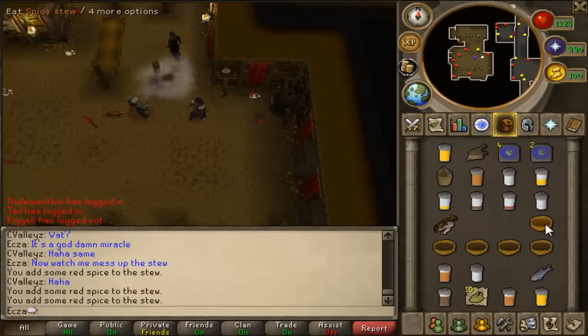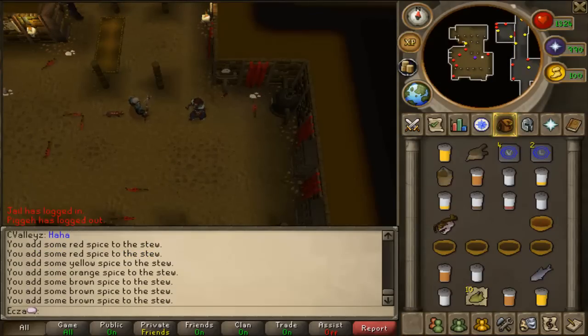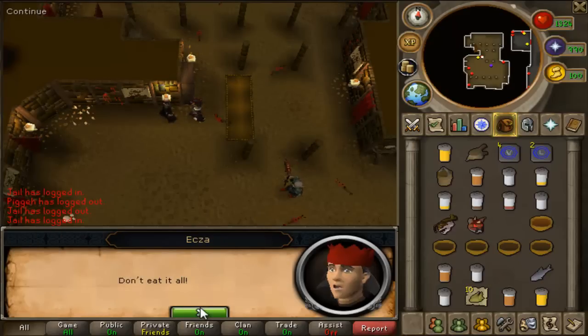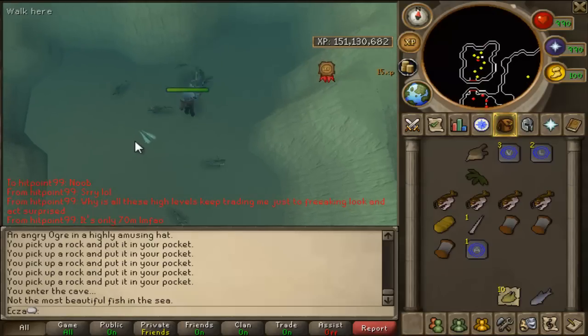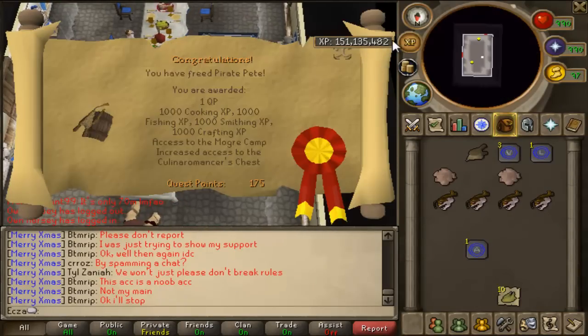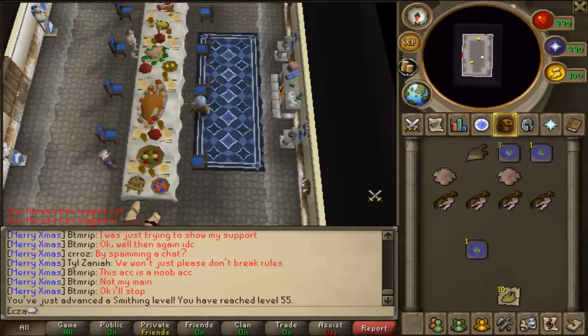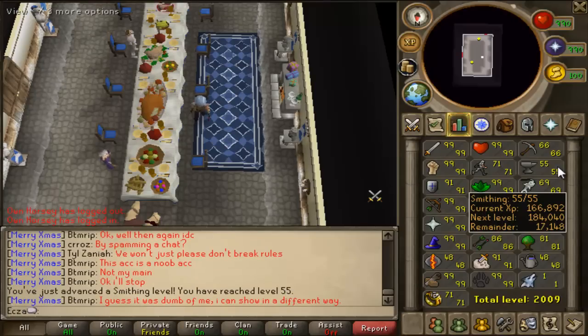My kitten turned into a hell kitten, so that was interesting. Everything else pretty much went pretty smoothly. I thought the part where you went underwater was pretty cool. I actually gained a Smithing level from one of the mini quests, so I'm 55 Smithing now — big levels there. But obviously I plan on getting that to 99 eventually, just not yet.